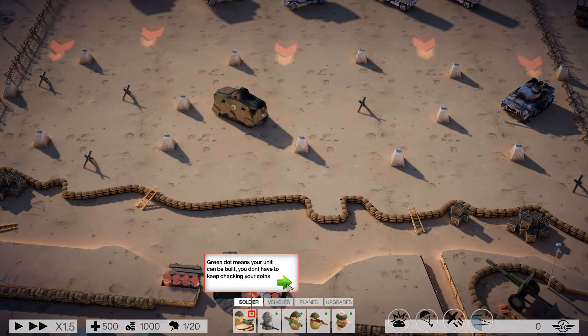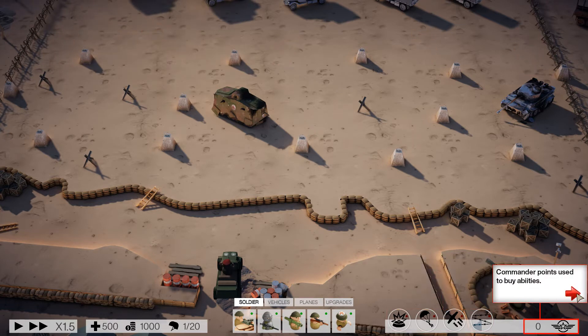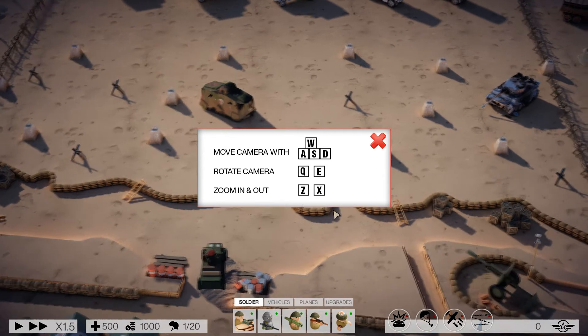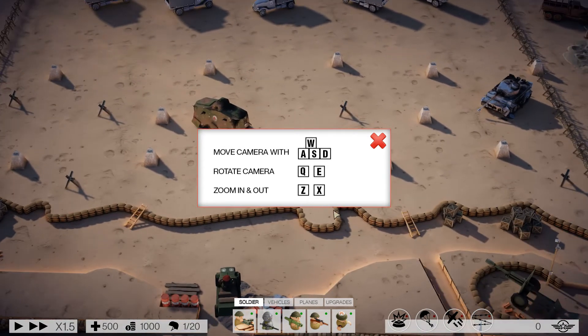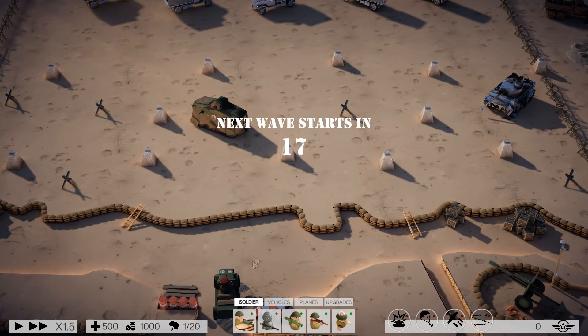A green dot means your unit can be built — you don't have to keep checking your coins manually. Abilities you can use, and some commanders have different abilities. Commander points are used to buy abilities. Move the camera with WASD and use ZX to zoom in.